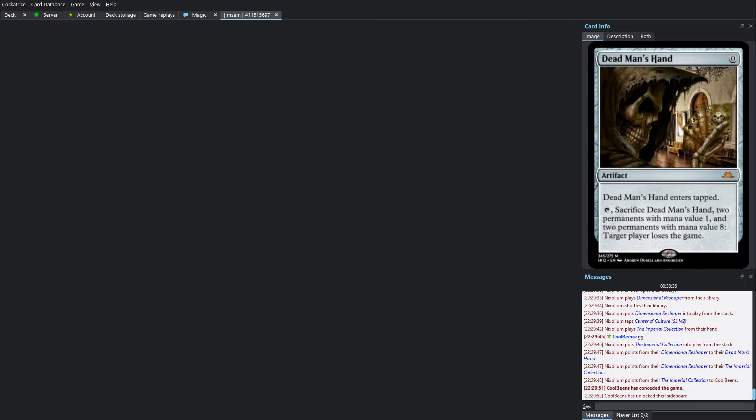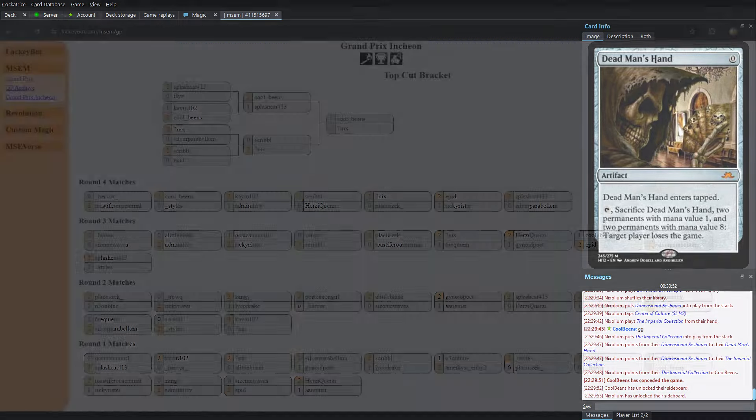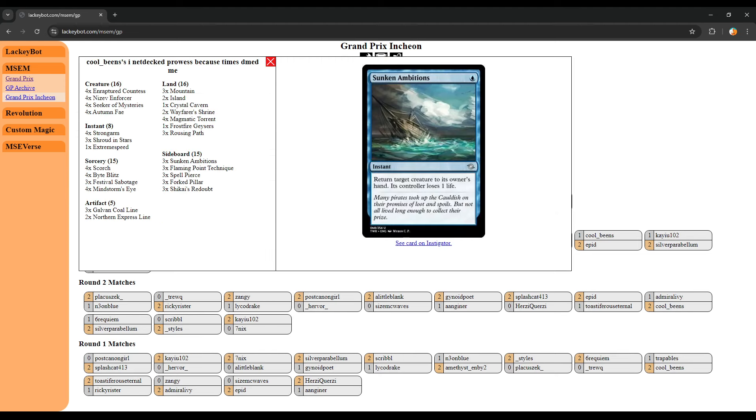There we go. Early aggression was stymied pretty hard by the easy-to-access removal, and then there was no interaction, and drawing into it in the late game was not great. But there's a lot in the sideboard that can come out, so while players do that, we're going back online.